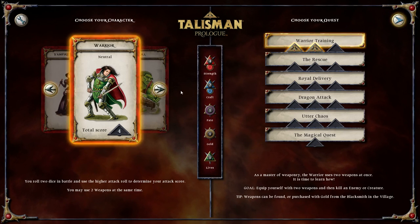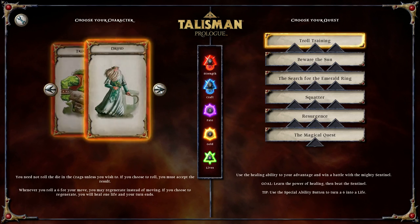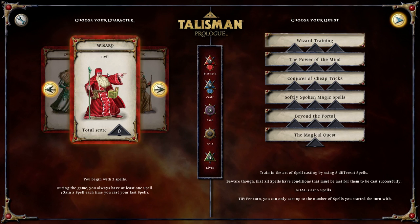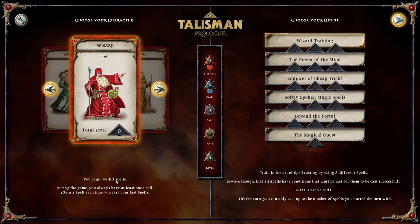Welcome back everyone to Talisman Prologue. I have decided, since the first one went fairly quickly, to play a wizard training as both a character of evil alignment and a spell-based character.